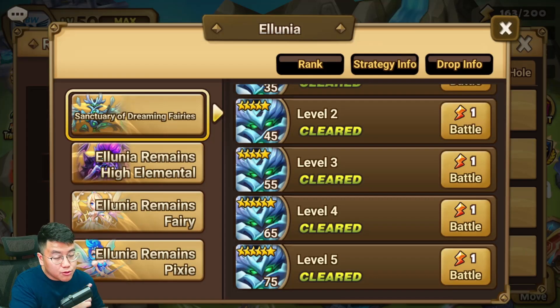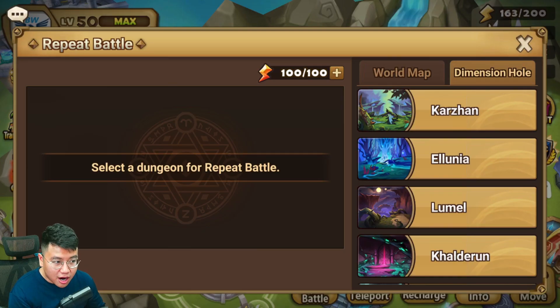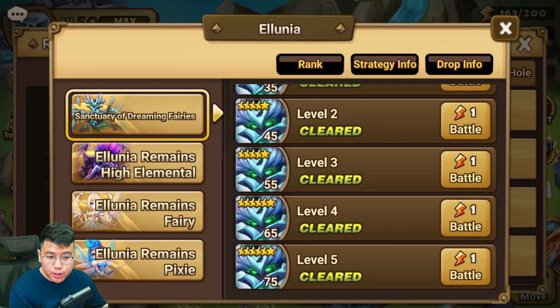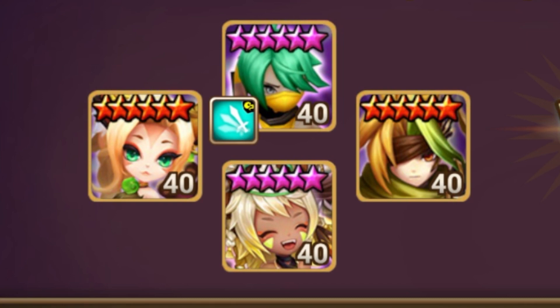You want to spend your crystals, energy, and effort farming this content. But you only start farming after you have done your crucial two-way units. For example, you want to finish your Spectra, finish your Ikaru farming team, all that stuff. When you are done with all the crucial two-way, you want to start looking at this dungeon. So this will be my free-to-play team recommendation.